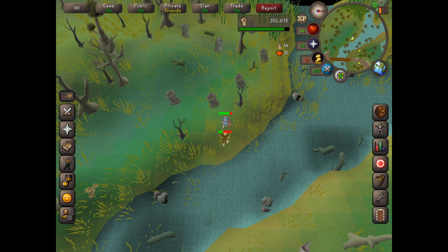Once you get here it's really easy, you just hit them like any other monster. You don't need anything specific, just some normal weapons and armour, some snacks, and you're all good.